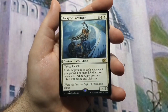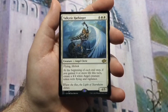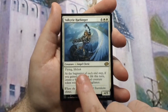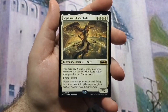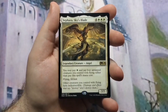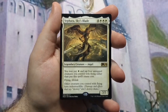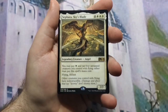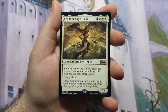Valkyrie Harbinger — six mana, 4/5 flying lifelinker — at the beginning of each end step, if you gained four or more life, you create a 4/4 angel with flying and vigilance. Basically Serra Angel tokens. The last angel is also an option as a second commander: Sephara, Sky's Blade — seven mana, 7/7 flying lifelinker, but with an alternate casting cost of one white mana and tapping four untapped flying creatures. It gives all other creatures you control with flying indestructible, which is very good.